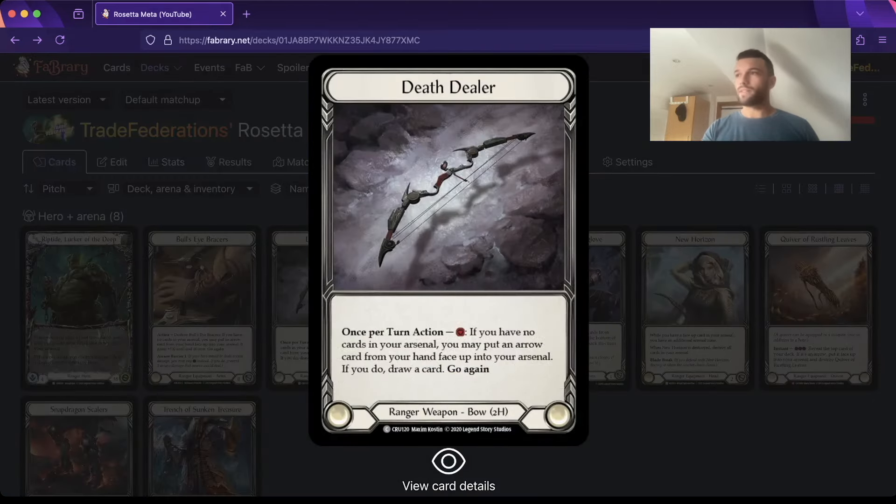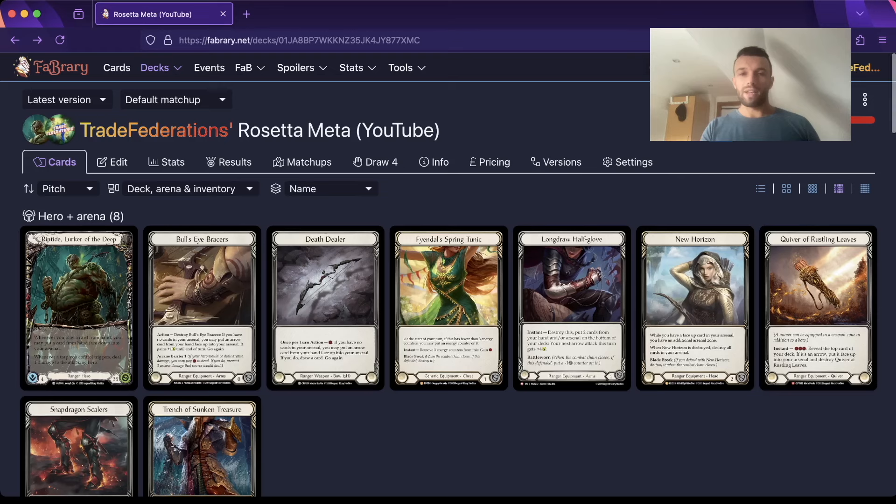We have Death Dealer - it's the only bow in this list. I've stopped running Bard Castaway because Dominate just isn't it this meta. LSS basically banned card draw, and everyone is scared of Dash.io drawing a card every now and then, but we get to do it every turn. It's the only bow I'm running, and I'll run it until Azalea hits Living Legend, which seems to not actually be that far away, sadly.